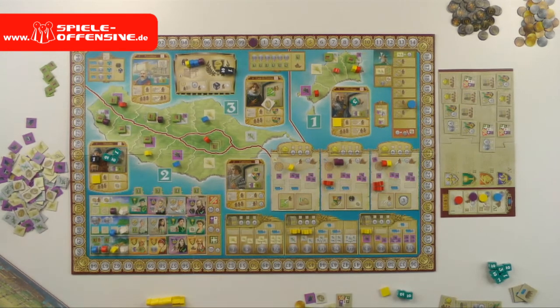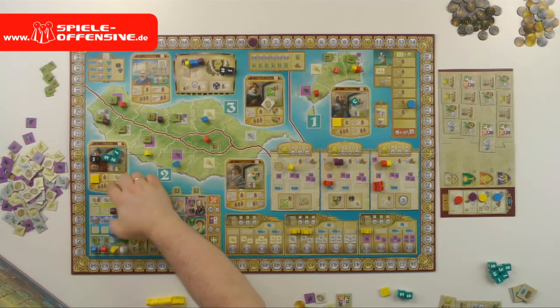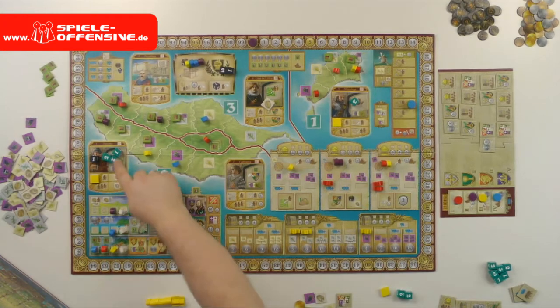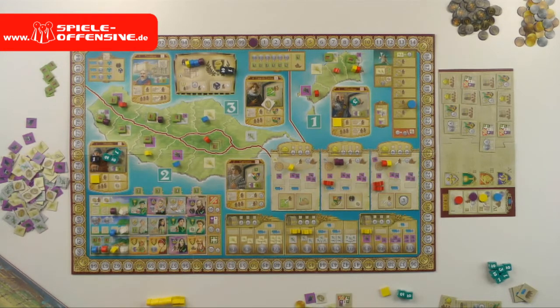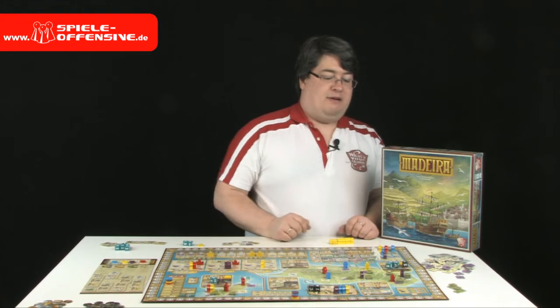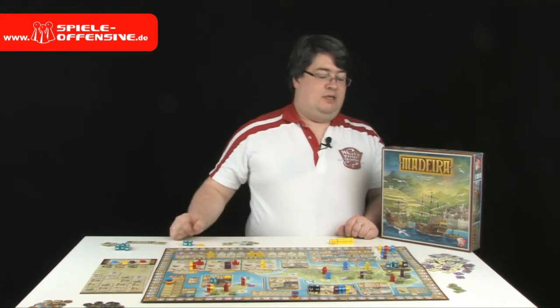In this example the cost would be five reals. Each player who has an action marker on that building may perform the building action by paying the indicated amount of reals. In this case, the yellow player can choose to pay five reals to perform that action. If the player cannot or does not want to pay, they get pirates — always one pirate plus the amount of pirates shown on the pirate die.